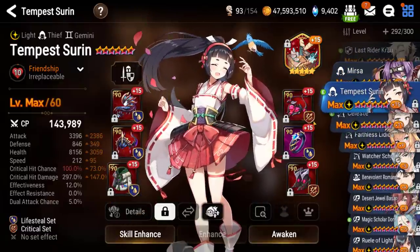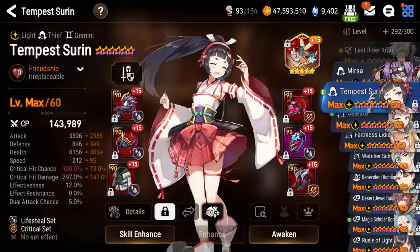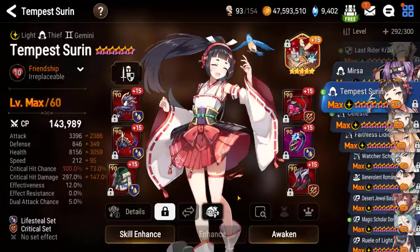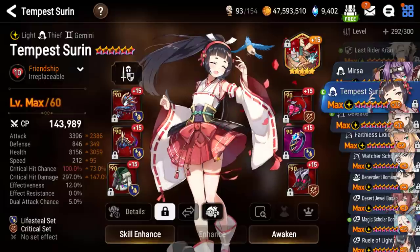Here is Tempest Siren. I did draft her a couple of times on the final day and she worked pretty well, but I had to pair her with FCC or she just died instantly. I took her into cleavers a few times to good effect. I also took her into generally squishy teams with a lot of debuffs.